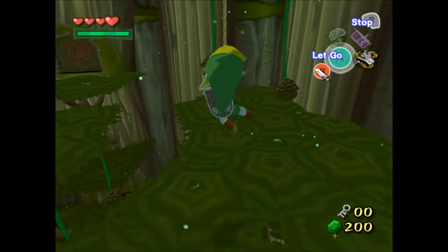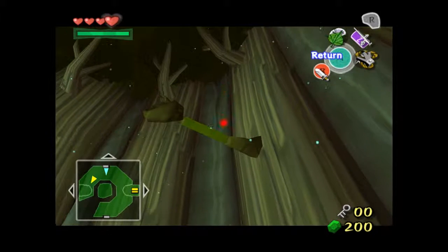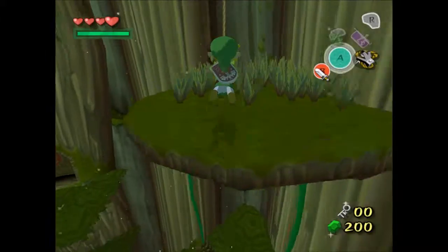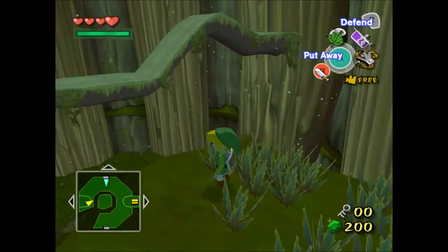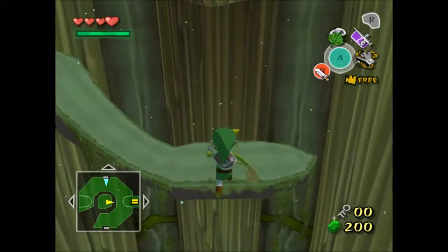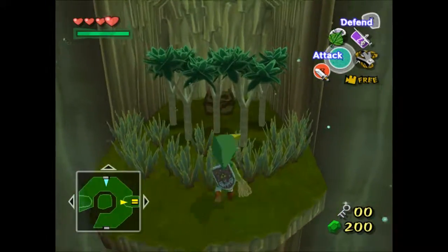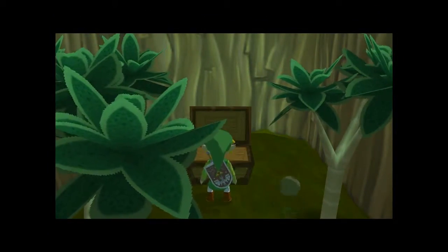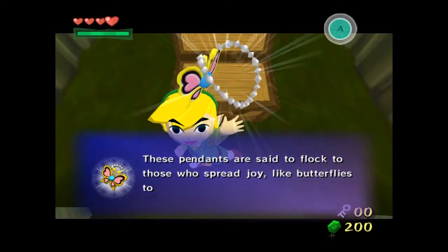Let's try this again. This is just trying to get you used to the fact that these aren't always used to swing on - you can sometimes have to climb up them as well. There we go. The reason why I kept the leaf out is because I'll probably most likely need it. Or maybe not. And we have another joy pendant - I just can not get enough of these.